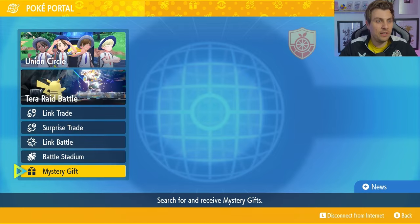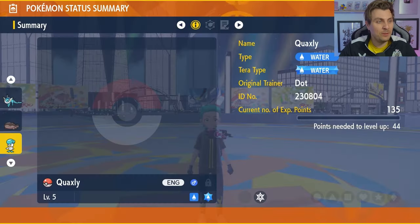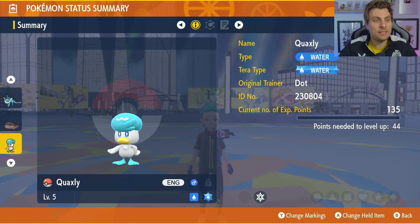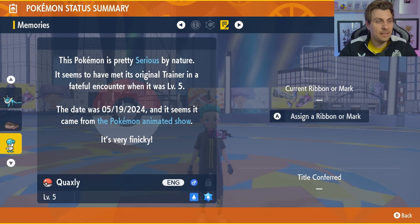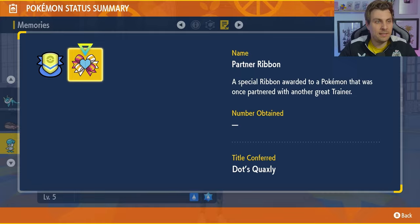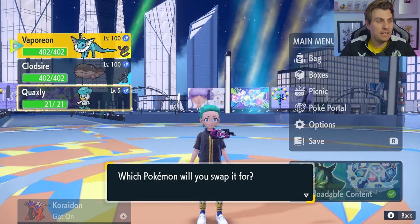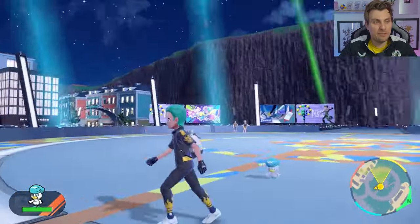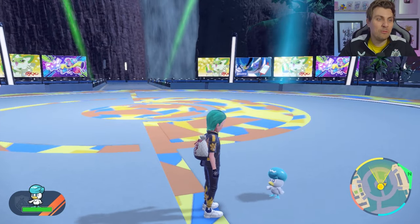Of course, when you do get the Gift, you will be able to go back into your party and it should be there if you've got space for it. If you haven't, it will be in your boxes in the first available slot. You can see the Quaxley comes in a Poke Ball. It has got the Water Torrent type. Original trainer name is Dot. Comes with Pound and Water Gun, Torrent as the ability, and then you can see the Partner Ribbon here. It also has a Classic Ribbon as well. A really nice little event, especially if you didn't start with a Quaxley in your game, and definitely a very cool Mystery Gift if you are a big fan of the Pokemon anime.